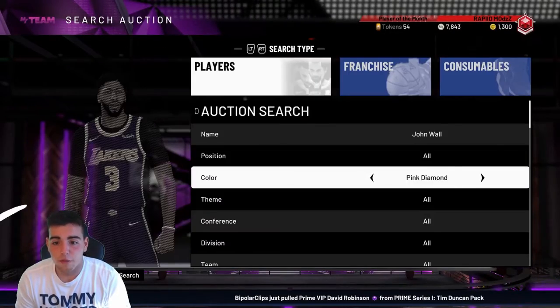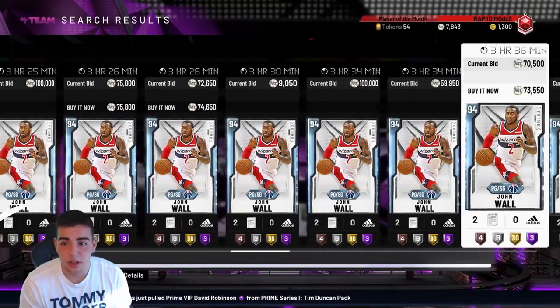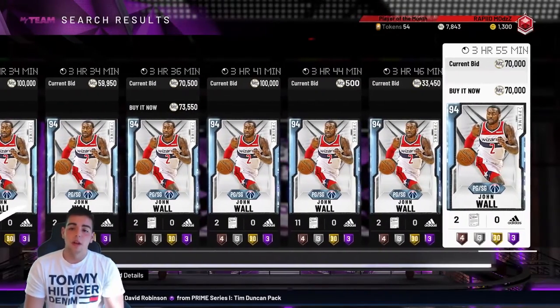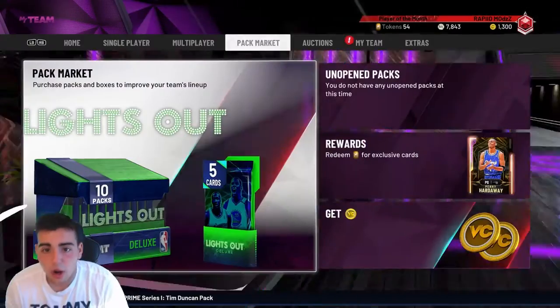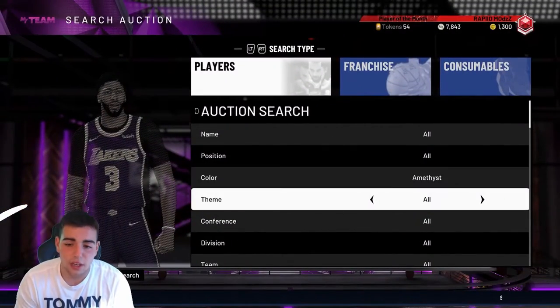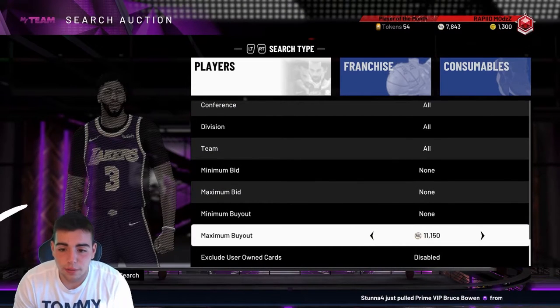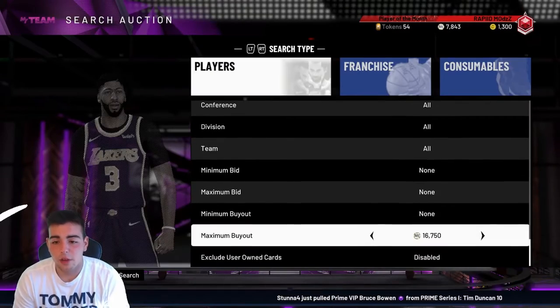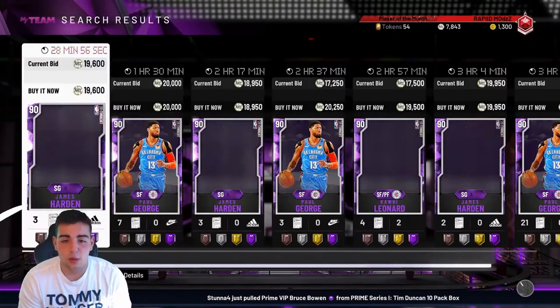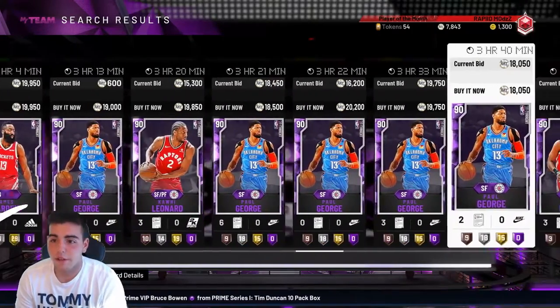Let's check out the Diamond John Wall first. I do have no MT, but don't worry — we have a lot of stuff selling. So right now in this video, I will go ahead and sell all my cards, get on the market, try to get MT together at least 100K, and try to snipe out some NBA 20 Amethysts. If you guys don't know, I make most of my MT off NBA 20 Amethysts — why? Because they're the easiest profit margins and they sell fast.